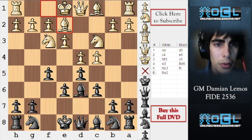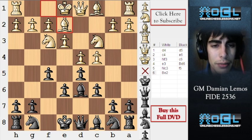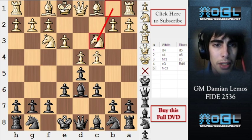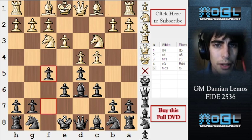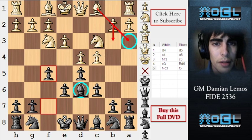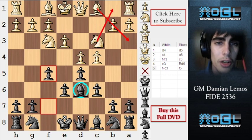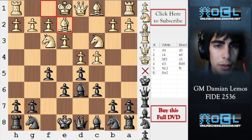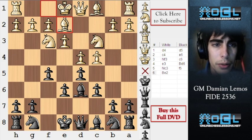White plays bishop to E2. Looking at this position and knowing some plans from the Stonewall as white, Nc3 is not a good move after F5, because white would be happy to play B3 and bishop A3 one day to trade bishops off. But now as the knight is on C3, this plan is impossible unless he goes back to B1. He'll have to try something else, and Be2 is a bit passive.